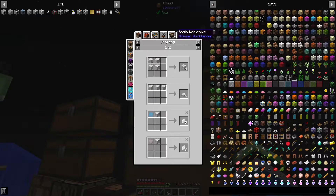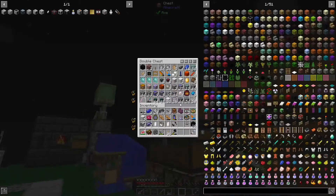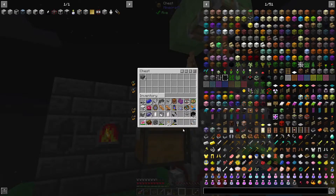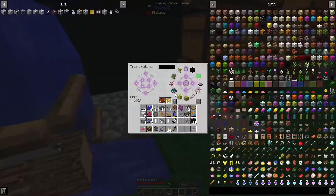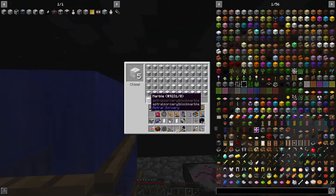Can I use this in the alloy smelter? Doesn't look like it. Okay, so five more - five pieces of coal unfortunately. I have to use my coal like this, but it's totally fine. Astral marble, there you are.